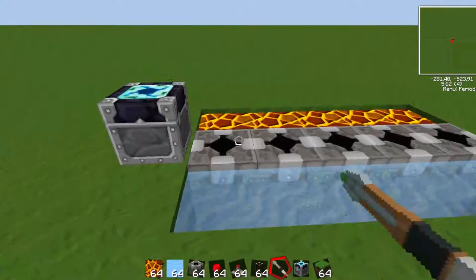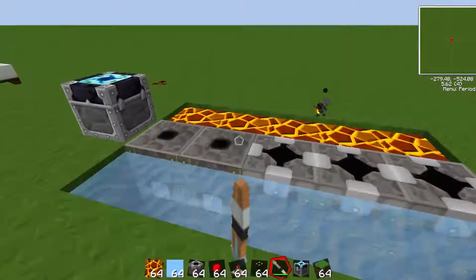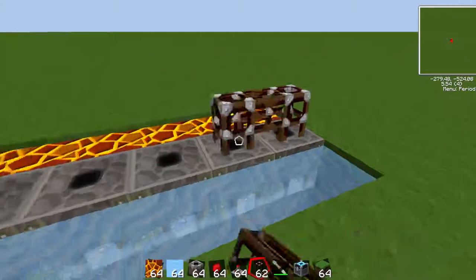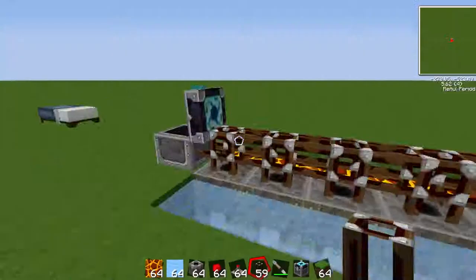Now that you've got your block breaker down, use your screwdriver or sonic screwdriver and right click on it until the side with the small dot is up. Then you're going to want to run redstone tube across the top of it, like this, into your condenser. Just throw a redstone in there.